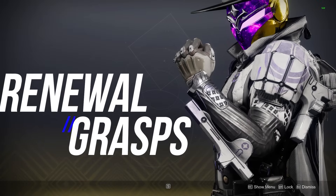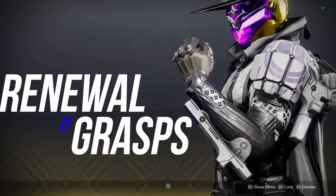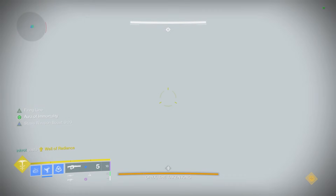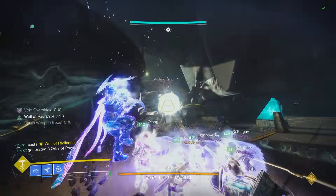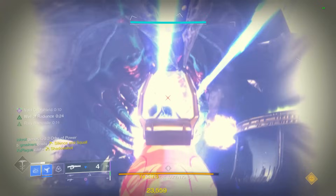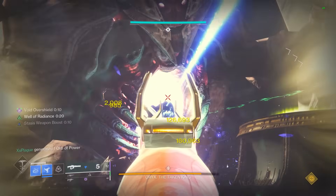Renewal Grasps used to be an extremely strong exotic. Pair that with the fact that Stasis used to be by far the best subclass to run, because we had access to mods like Supreme Wellmaker and Phantom Might, plus Reed's Regret was arguably the best DPS weapon in the game for almost a year, which made Renewal Grasps an extremely strong exotic to run for mid-game Stasis builds.